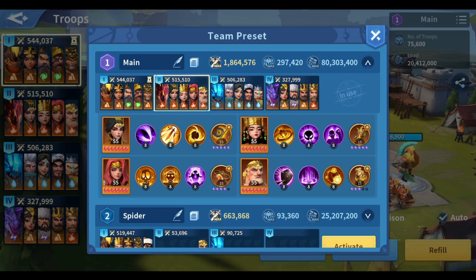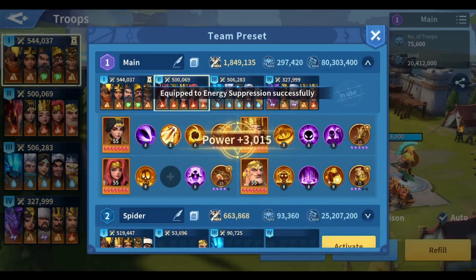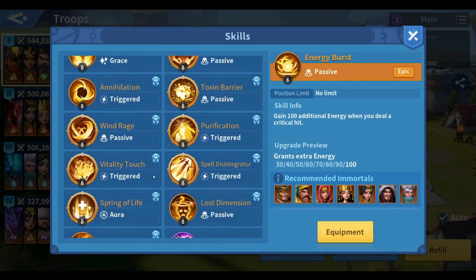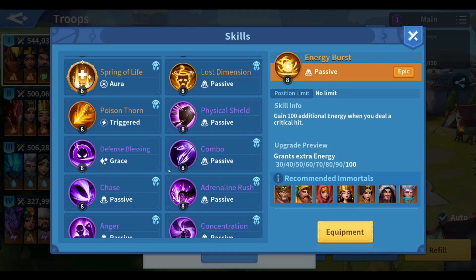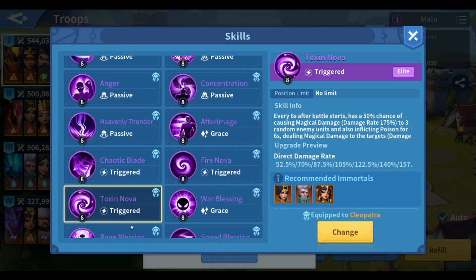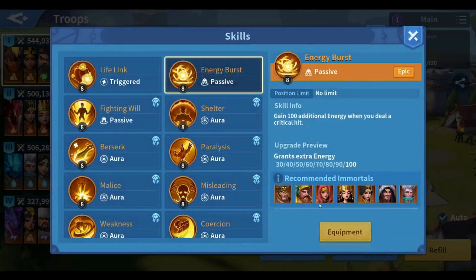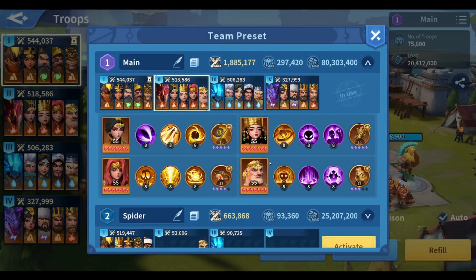However, the current build I'm using is the build I chose to fight against holy marches, especially holy with Athena, because it is so hard to beat using my hybrid march. Let's talk about this build — I'll show you a couple of reports from our arena since there are a couple of players using Athena. This build counts a lot on the first 12 seconds of the battle; we need to finish the fight very quickly.